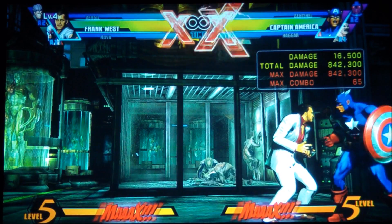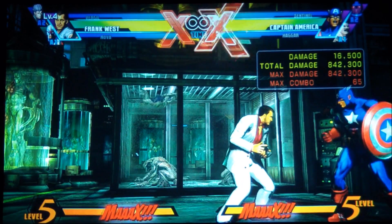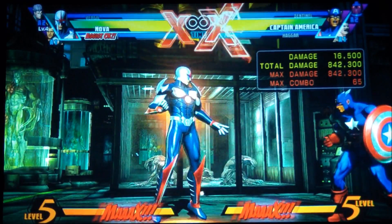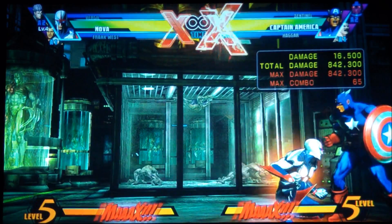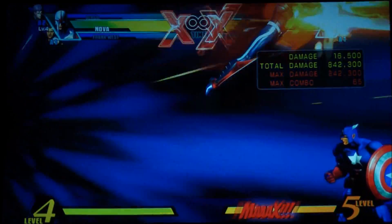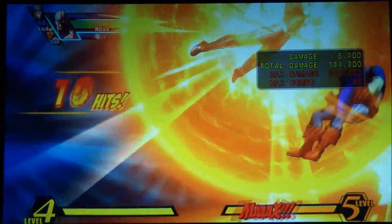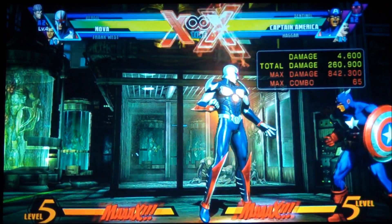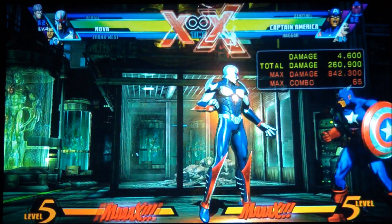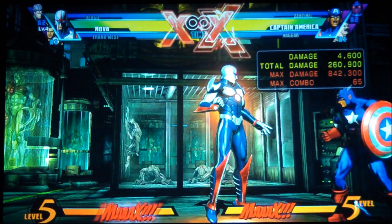Either character can get you a nice setup. With Nova specifically, since he does his special move — the Nova Blast — that surrounds your whole body, it hits way harder and way faster. It gets you up 40 points without hitting any buttons, and then when Frank West comes in, that's the automatic level four.